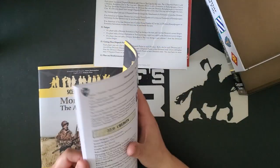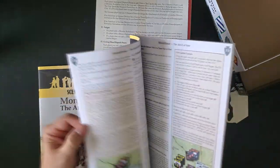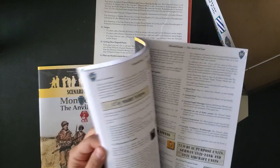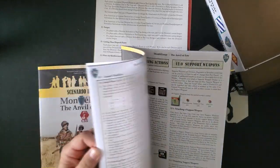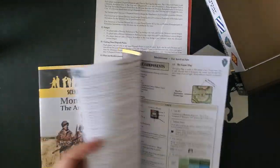Here's the rule book — it is 40 pages, matte finish, full color, pretty nice. So 40 pages, yes, but this is not an obscenely complicated game system once you actually start playing it. It does take a while to explain, but we do have a lot of examples here and so forth.